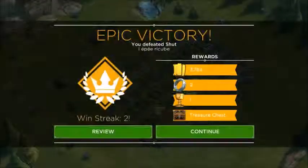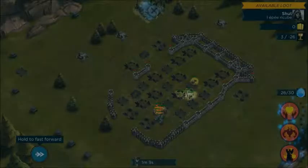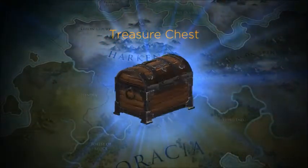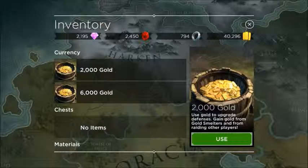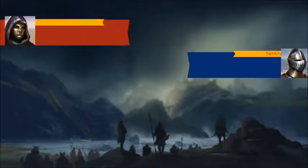For the next and last attack — wait, let's get this treasure chest first. We get some good old gold, six thousand of it. The last battle will be with Nocti and we'll see how he performs.